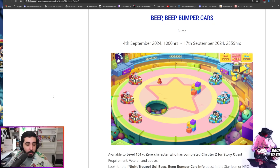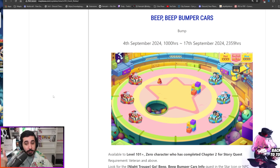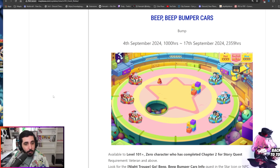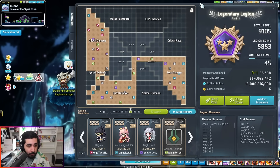Another way to level your characters without training is through event mini games. Right now we have the Night Troop event with a bumper car mini game you can play on your mules. Every time you knock somebody off, it applies the effect of an Extreme Growth Potion to your character, so it's really good for getting free levels.